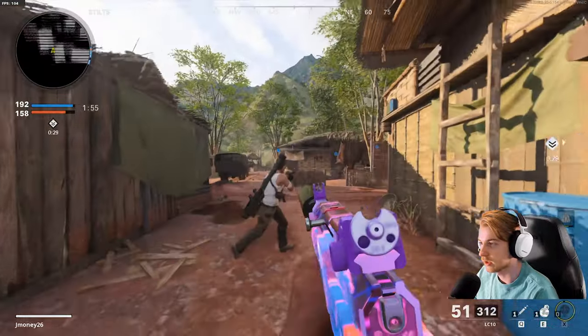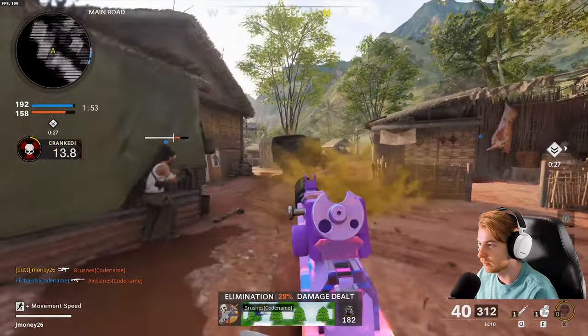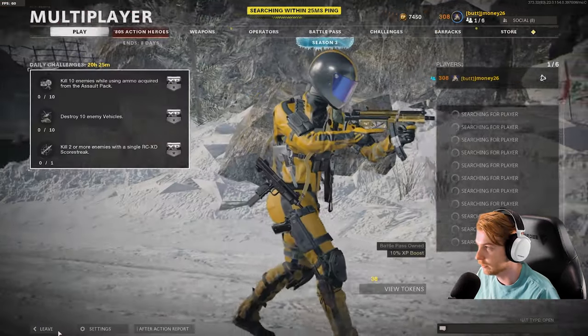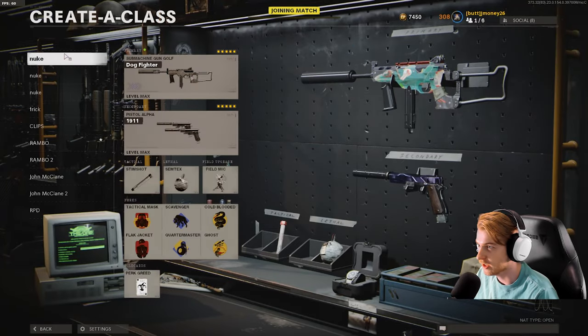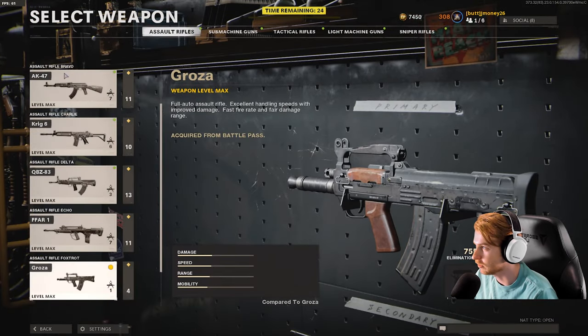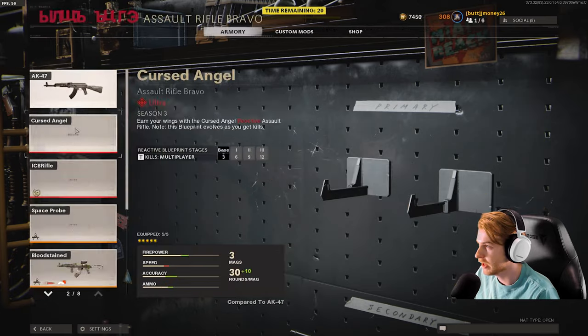There are three points left on the board — it's safe to say we're not getting one this game. Not getting it. 42 and 24. Awful. Alright, first game was a disaster. I feel like the LC-10 is good but it doesn't have enough firepower. The Groza is fast shooting but it also doesn't have enough firepower. I'm going to make an AK class.